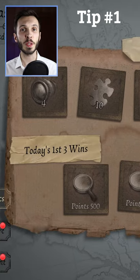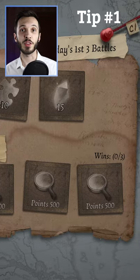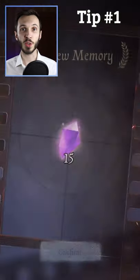The first way of getting fragments is to play three matches daily. By playing three matches daily you can get some clues, some spyglasses, and also some fragments. These are called daily rewards.